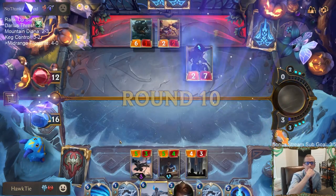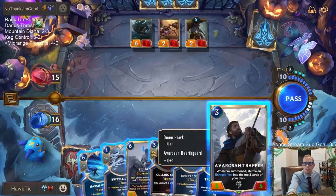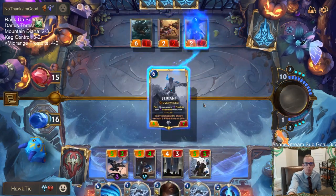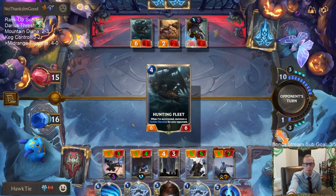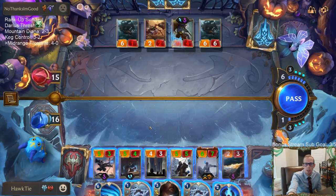Yeah, we did it! We said we won this with no Culling Strike — well we did have Reckoning earlier and Reckoning is a beating. The problem with this is we are putting one-mana Enraged Yeti on top of our deck, which is awesome, but we don't really need one-mana Enraged Yeti.